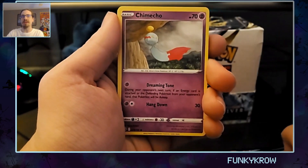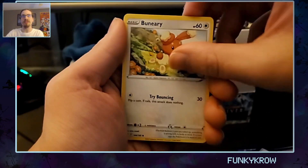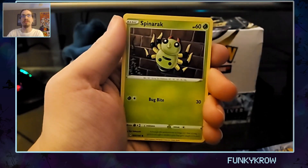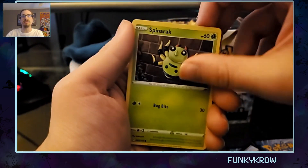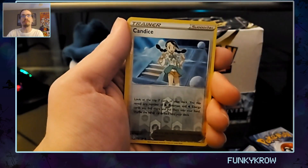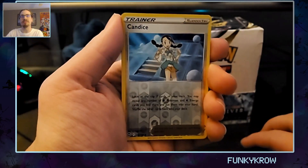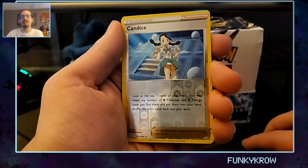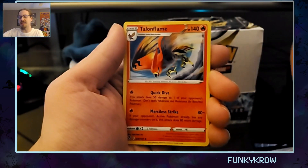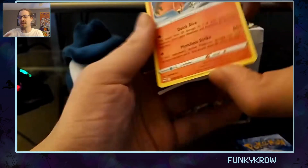Continuing through the Alolan Vulpix pack: Chimecho, Igglybuff, cute Drowzee, and Spinarak. Our reverse is Candace — oh very nice, the Ice Gym Leader from Sinnoh! Please be a rare... just Talonflame. I mean, Talonflame's still kind of cool, but you know.